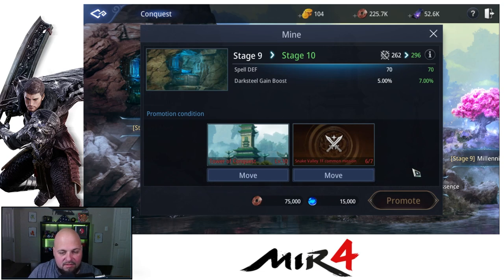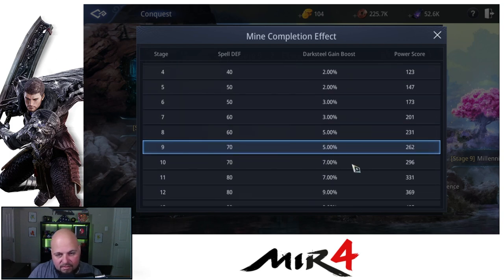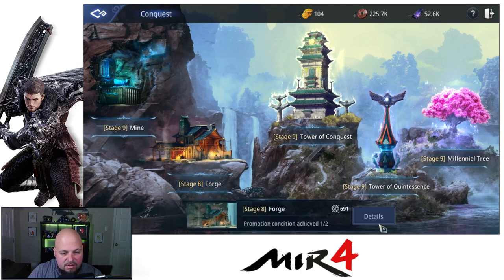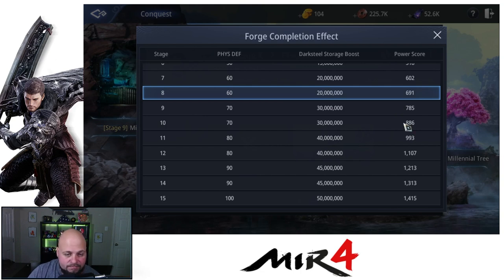Now let's talk about the Mine tower, which has a focus on dark steel. I have one more Snake Valley 1F mission to do, then upgrade the tower. From this tower you get spell defense, a dark steel gain boost when you're mining, and power score from your forge. The next level gives you physical defense as well as a dark steel storage boost — not critical early game, but looks more important late game.